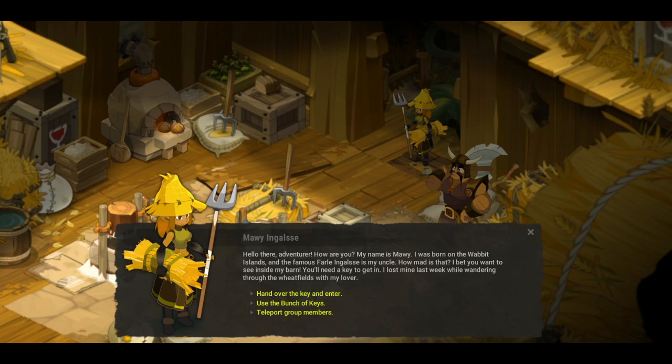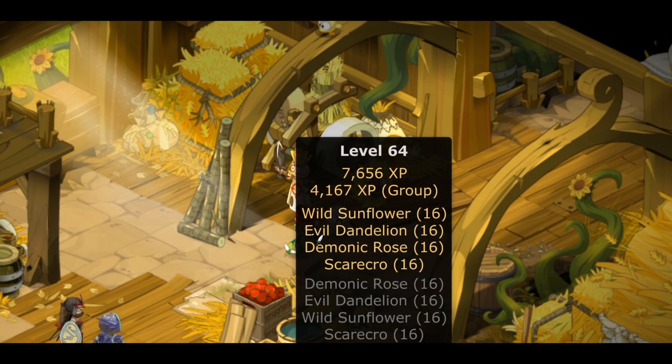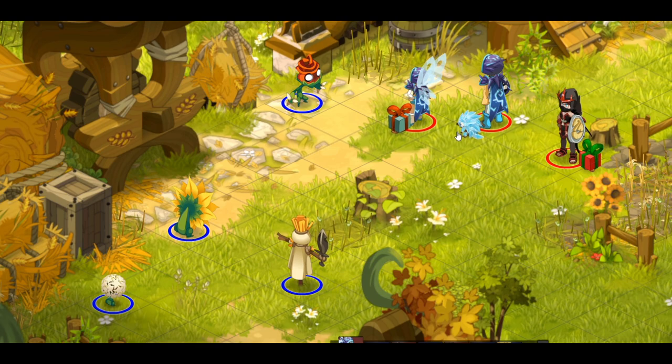In here we have the same four rooms as every other dungeon, nothing special around here except the country guardian - he drops grass, very exciting.